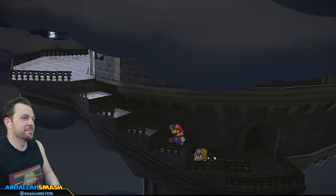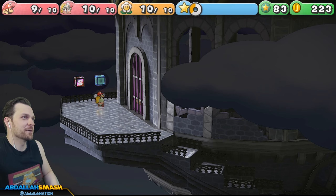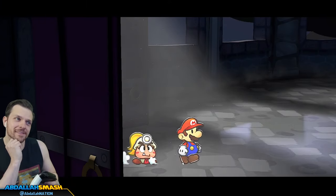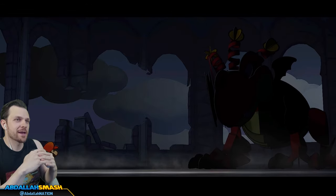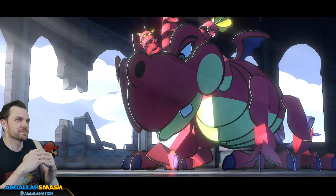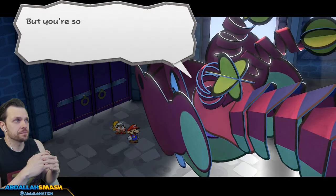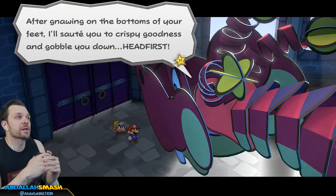There's a boss coming up. There we go, six coins - I'll take it. Freebie for six, everyone gets a free heal. The only thing we don't get is the free star power. Let's jump in and see what's going on. Hooktail's castle - what's gonna happen? 'Who dares approach me? I didn't expect more to come to steal the treasure I protect. That was foolish, I fear. Do you really think you could beat me? You're so small and you don't appear tasty. I suppose you might make a good snack. After gnawing on the bottoms of your feet, I'll sauté you to crispy goodness and gobble you down head first.'